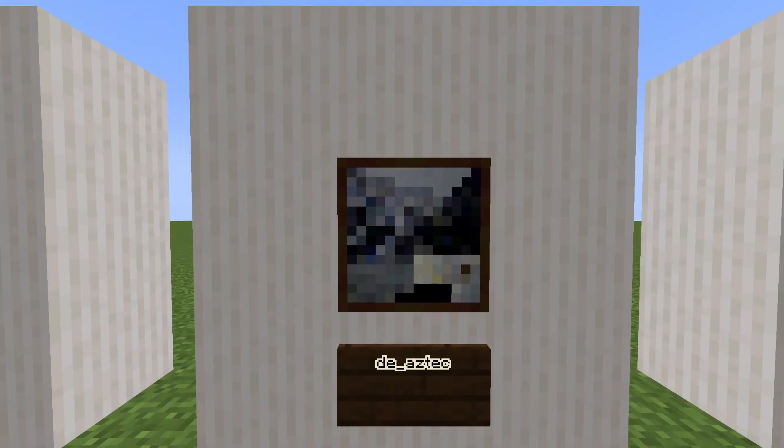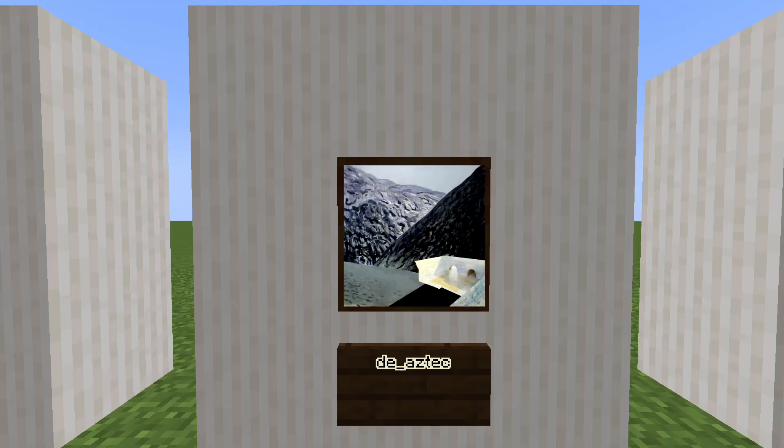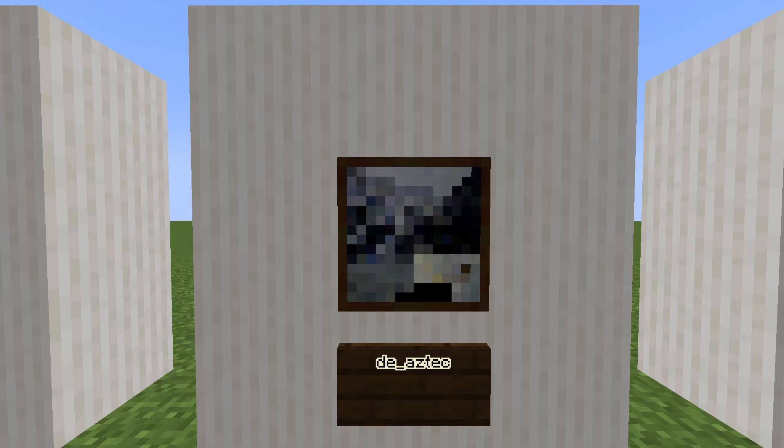Up next is DE Aztec. Looking at it, I have no clue what it is — nothing really comes to mind. Well, the painting might actually surprise you. This is actually a free-look perspective of the map DE Aztec from the video game Counter-Strike. I would have never guessed.